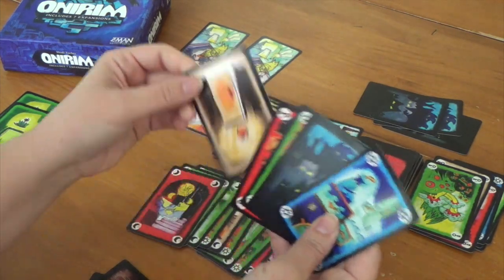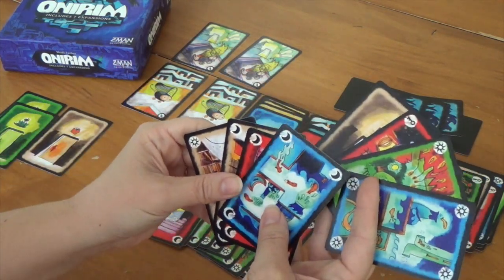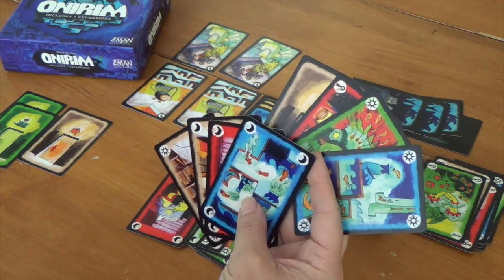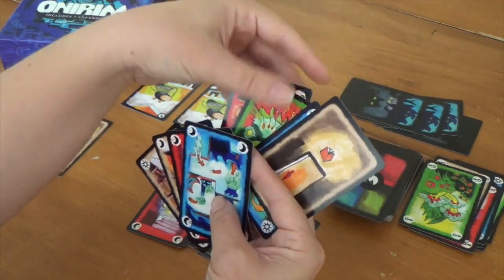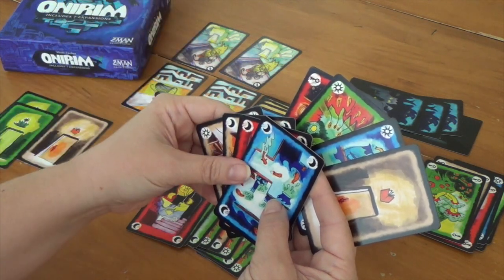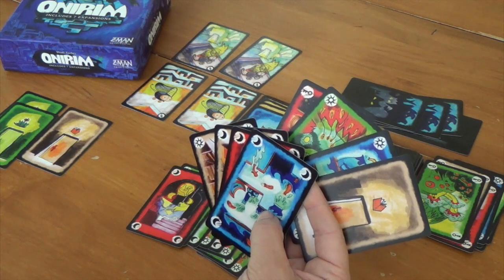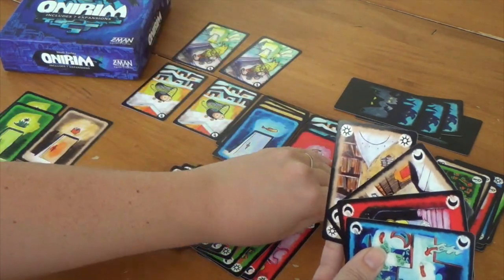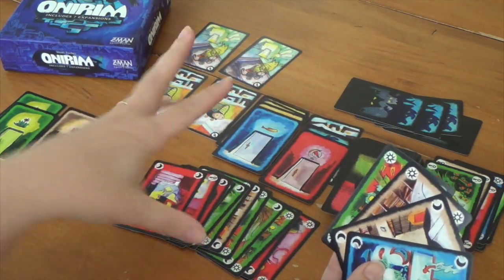We have to discard one and get to reorder these. I would really love to pick up that red door, but I don't want this orange door to end up in a limbo pile, so let's put that on the bottom. Hopefully we'll get where we need to be before then. Should we be greedy and prophecy again? Let's not — I feel like we've pushed our luck enough. Let's play the red key just for its symbol value. Now we're done, so we get to go through the deck and find a red door.